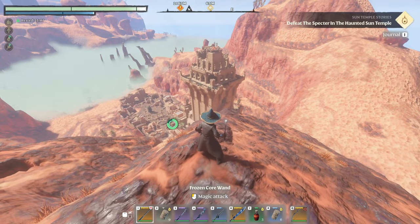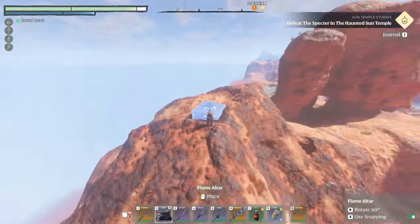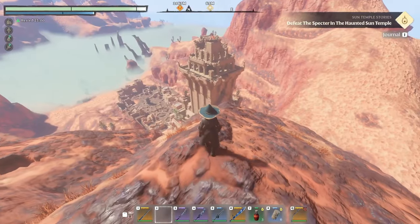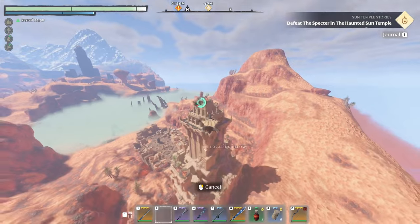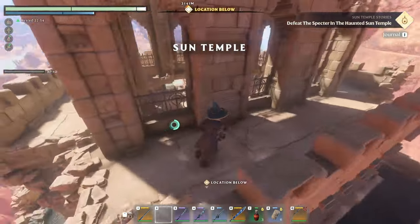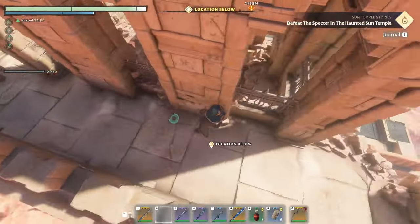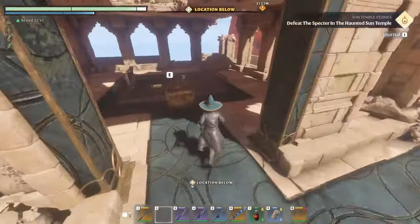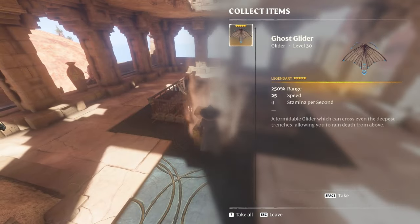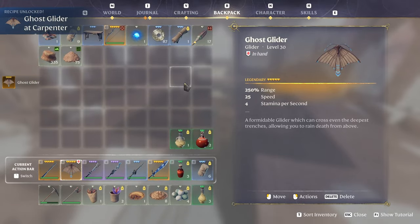Once you get to this point behind the building — the highest location you can get to — I recommend putting down a flame altar. There is a wyvern up above you, so do watch out for that. But basically you are right where you need to be to get the glider. It's simply in that chest right there.